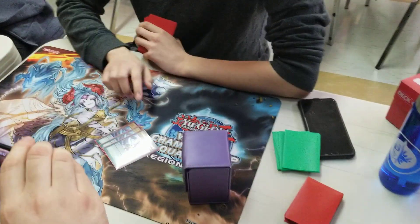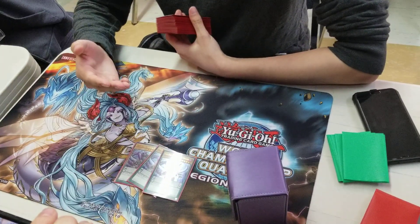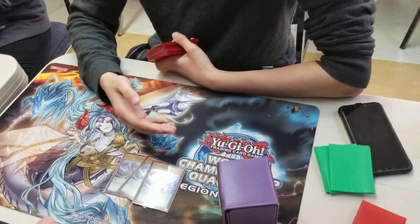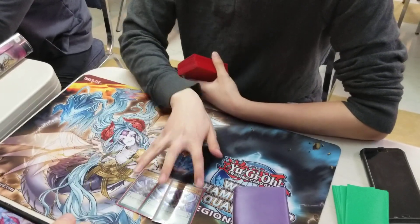Best card in the deck: Odd-Eyes Arc Pendulum Dragon. It's a normal monster, so it sucks. But its Pendulum Scale effect is that when an Odd-Eyes card is destroyed, you get to special summon any Odd-Eyes monster from deck, hand, or graveyard — even upon its own destruction. So you could probably run it at zero and be fine.